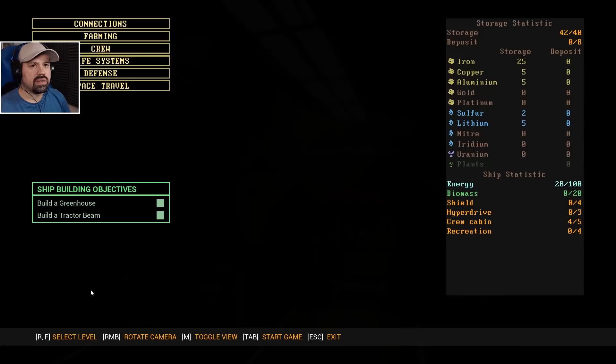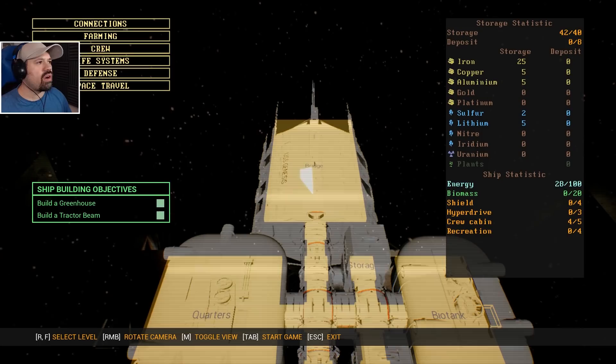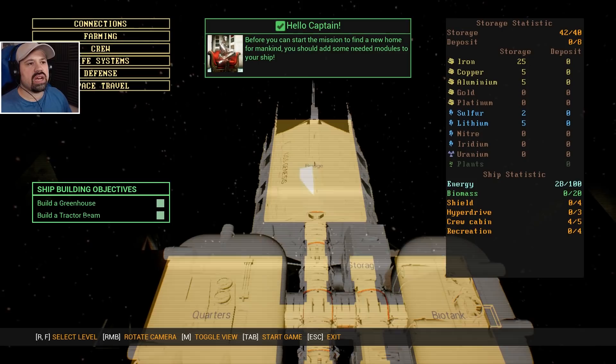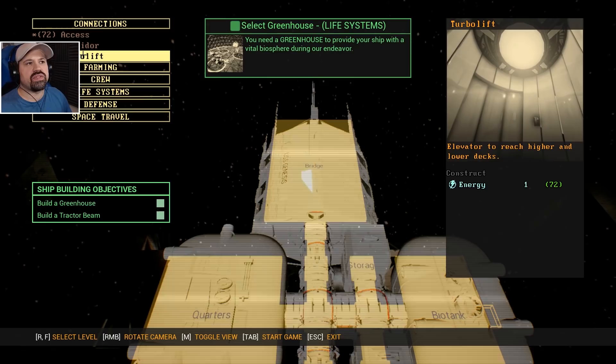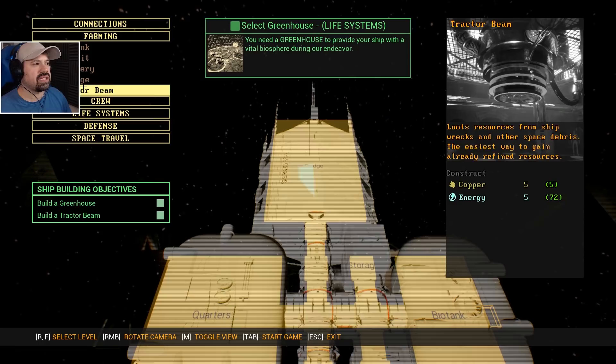Welcome to the shipbuilding interface — here you build and upgrade the ship. We have our resources there on the right. Before you can start the mission to find a new home for mankind, you should add some needed modules to your ship. We need to build a greenhouse and a tractor beam. We have connections which is access corridors, turbo lifts — you need a greenhouse to provide your ship with a vital biosphere. Then we have farming: biotanks, deposits, refinery.